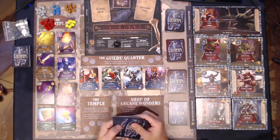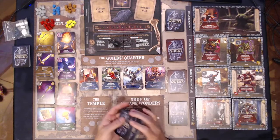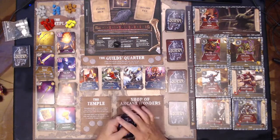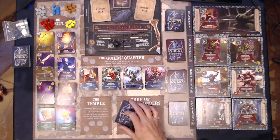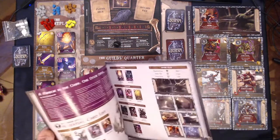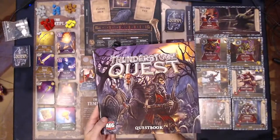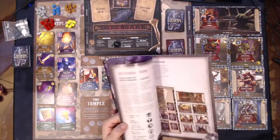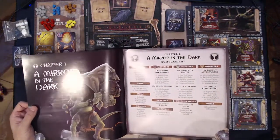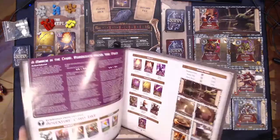Welcome everyone, thanks for watching. This is your host ID Jester. We're going to be playing Thunderstone Quest — this is going to be the start of the campaign, scenario number one: A Mirror in the Dark, the Dark Rumblings. You can see here we have a quest booklet from Thunderstone Quest which gives you some information about how everything's set up, and here is our chapter setup.